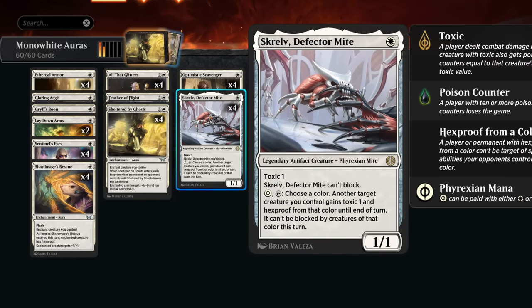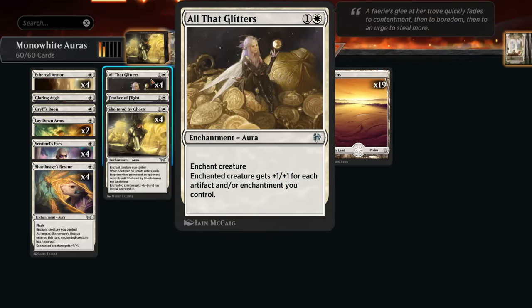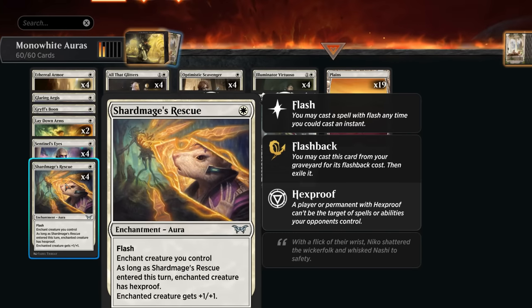Optimistic Scavenger is much better than triggers that require casting an enchantment — like Generous Visitor — because if we search up an enchantment with Light Paws, we still get a +1/+1 counter from each scavenger we control. Our other rare is Skrelv, Defector Mite, which can protect our valuable two-drops with its activated ability and can also prevent opposing creatures from blocking. Key enchantments include All That Glitters, giving +1/+1 for each artifact and enchantment we control; Ethereal Armor; Sentinel's Eyes giving +1/+1 and vigilance, which can be escaped from the graveyard; and Shard Mage's Rescue, which can be flashed in at instant speed granting hexproof.